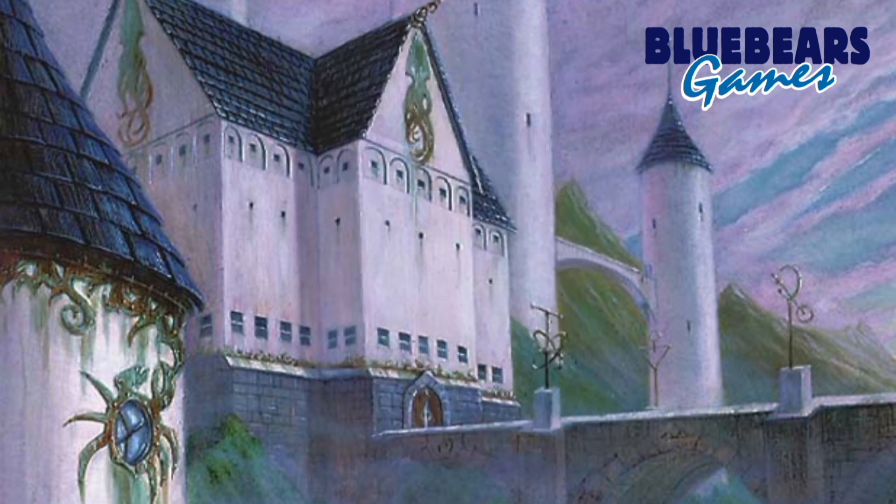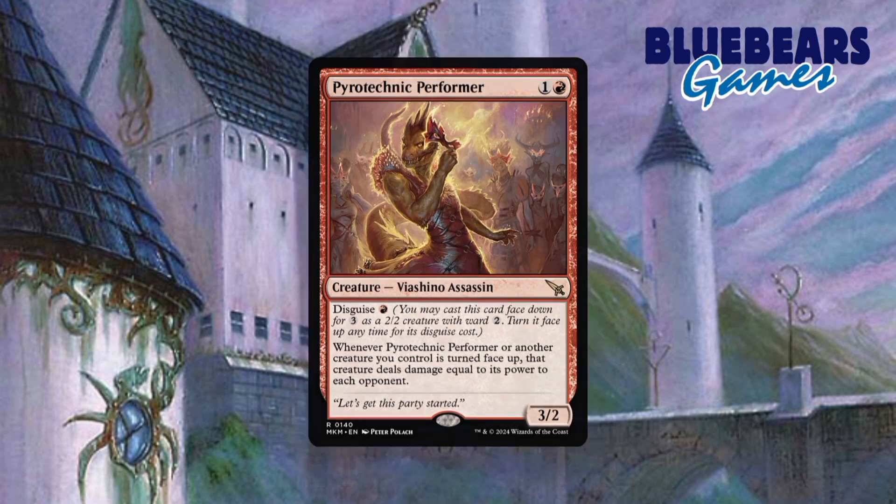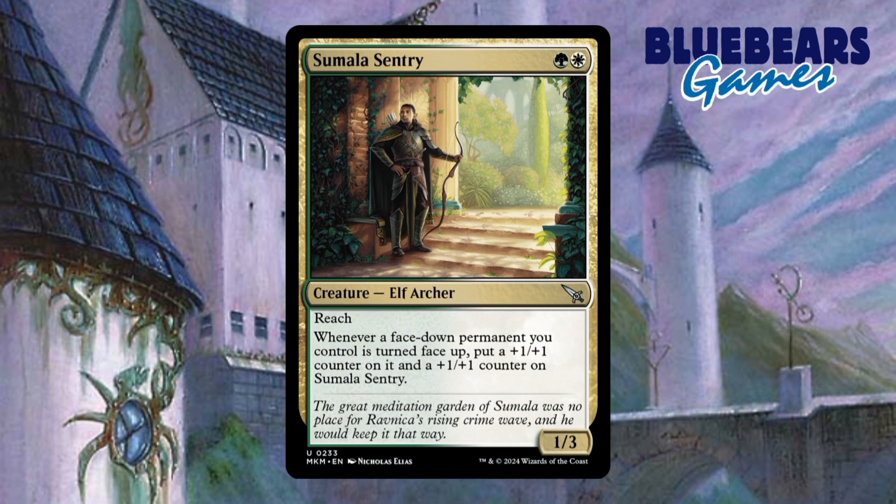Creature number 5 is Pyrotechnic Performer. This creature provides one of the few ways to win the game that doesn't involve turning creatures sideways. The general idea is trying to find ways to repeatedly turn creatures face-down and then face-up to deal a mass amount of damage. Creature number 6 is Sumala Sentry, which just gives a way to make your creatures bigger, helping the combat-based aspect of the deck.